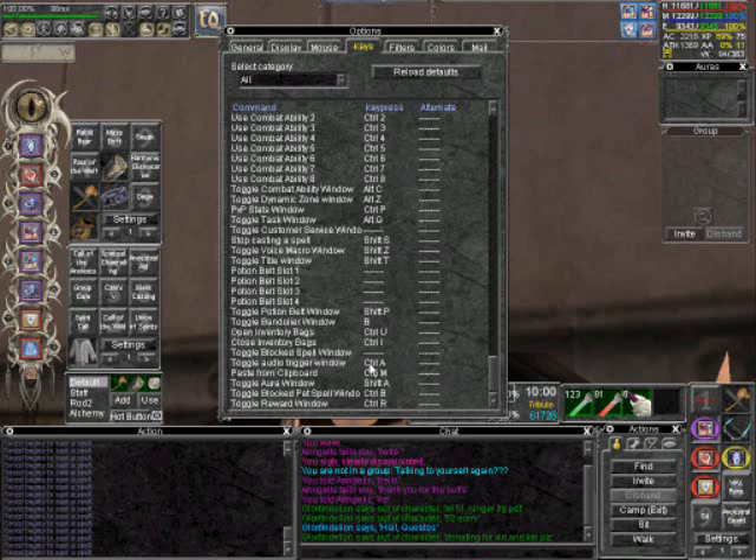Once you have selected your key, you can go to any website and copy. Once you copy your information, keep in mind that you cannot copy big bulks of information. The chat will only allow you to do a certain amount of pasting, just like with typing. So you have to limit your amount to like a paragraph or two.